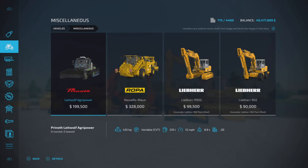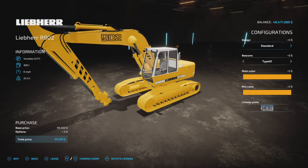The excavators are found under Vehicles and Miscellaneous. There are two versions: the tracked Liebherr 902 at $99,500 with 250 horsepower, CVT transmission, 300 liters of fuel, and a top speed of 6 mph; and the wheeled 902 at $90,000 with 234 horsepower, CVT transmission, 300 liters of fuel, and 15 mph top speed.